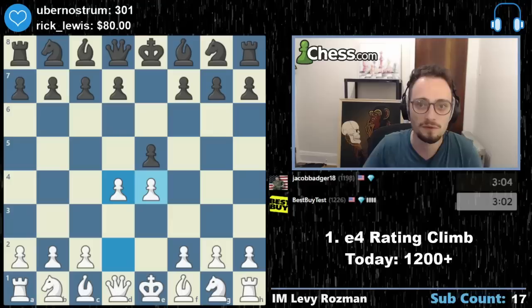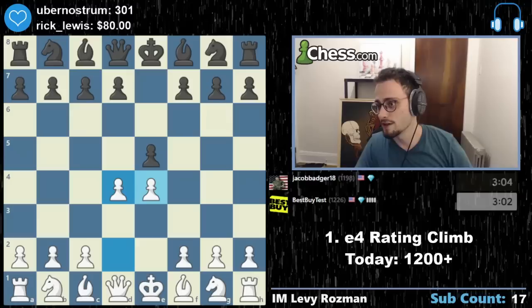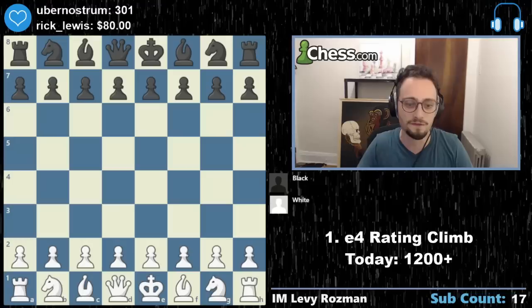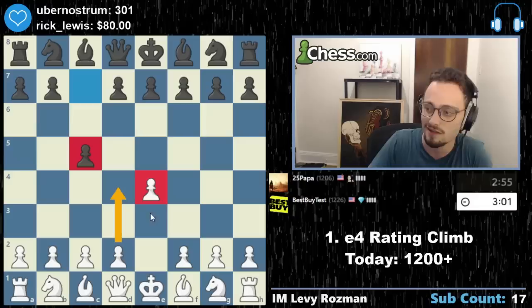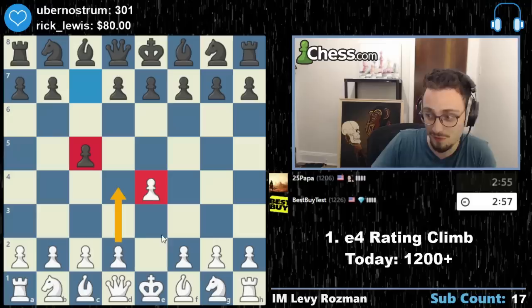I've been doing a lot of coverage of the Hikaru tournament — his final against Magnus. Like I said, I'm playing subscribers today: three minutes plus five second bonus. The next person is 25Pampa. E4. The whole point of this is to give all of you a repertoire with the white pieces in E4. We got another Sicilian — do we go for a Smithmora again? Two Smithmoras in a row? Let's do it!